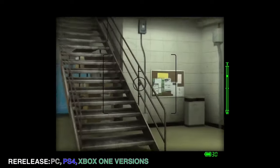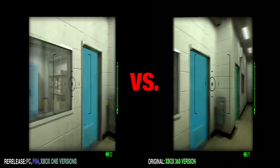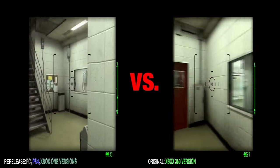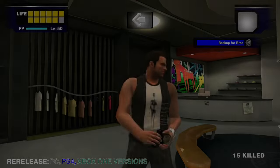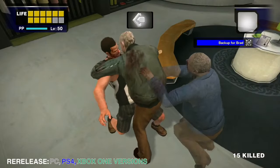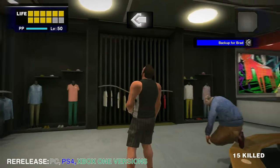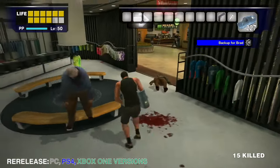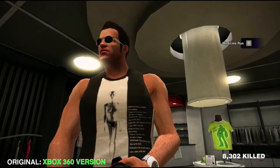The camera speed is noticeably faster in the remastered version, though it is pretty hard to tell. In the remastered version, the model on this shirt has been slightly changed to have a bikini top on, possibly because with the higher resolution it would have looked more noticeable to the player. This is what the shirt looks like in the remastered version versus the original 360 version.